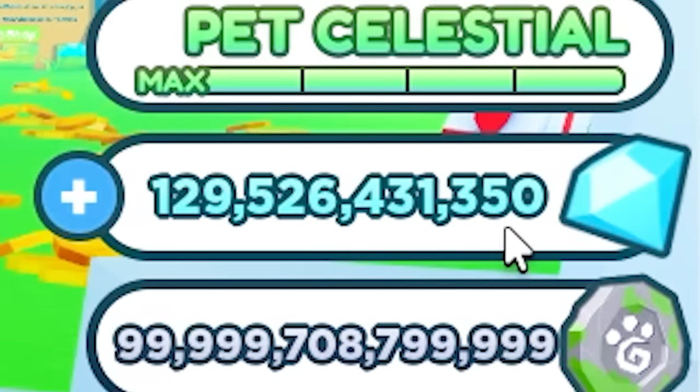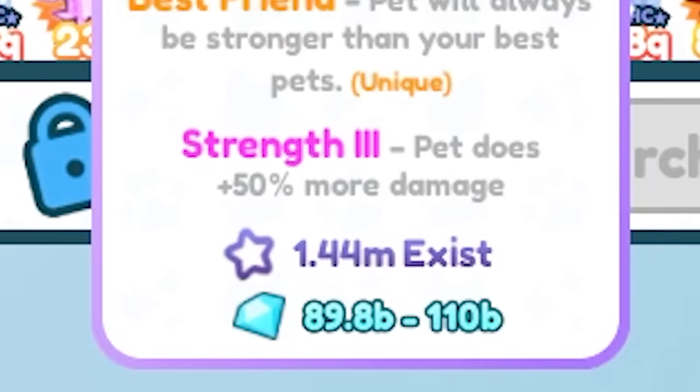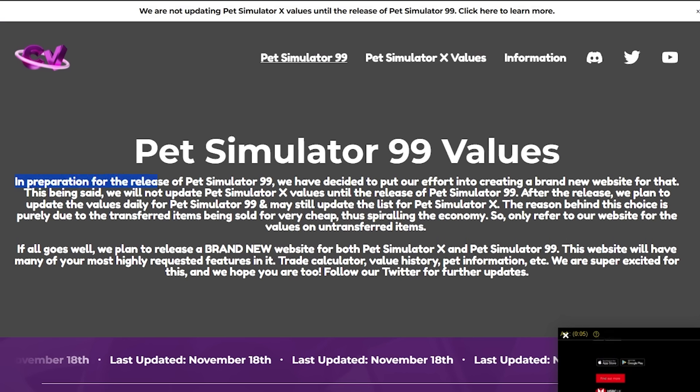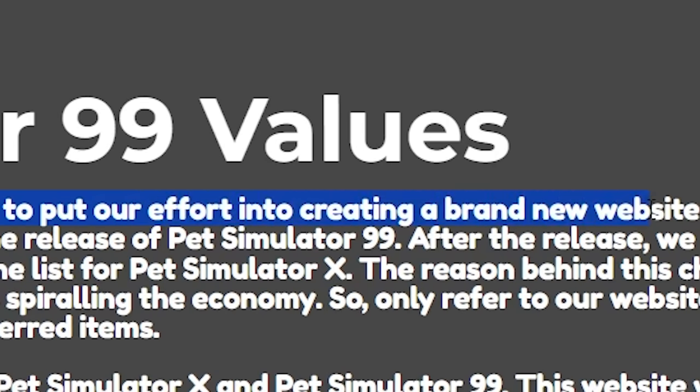We only have 829 billion. I think the cheapest pets are either the huge hell rock or the huge happy rock for 89 billion each. Let's have a look on Cosmic Values in preparation for the release of Pet Simulator 99.